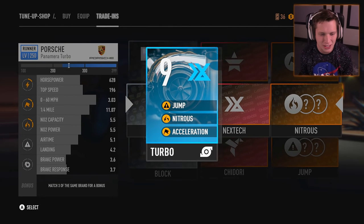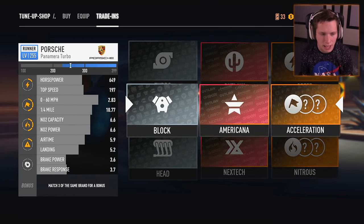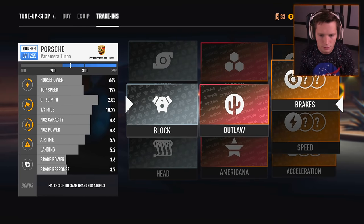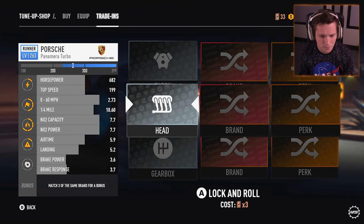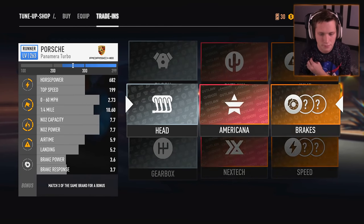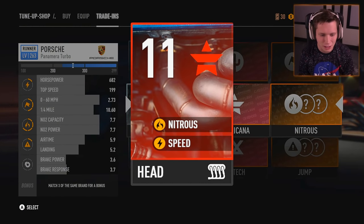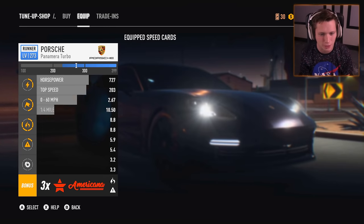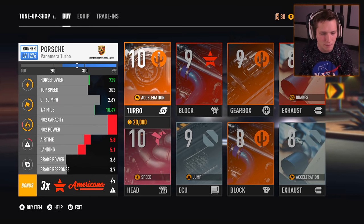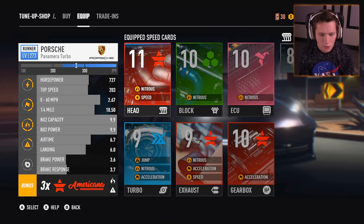Next tech with the nitrous jump and acceleration — only a level 9 but we'll take it. That's going to bring us up in a lot of areas. We've got the block and then the head — those are going to be the last two here. Dude, our nitrous is going to be on point. Level 10 block, we'll take it. And then the head — nitrous and speed level 11. Holy cow, that just brought our nitrous capacity and power up to perfect. We have the three times Americana bonus dude — there's nothing in here we can buy to make this any better.